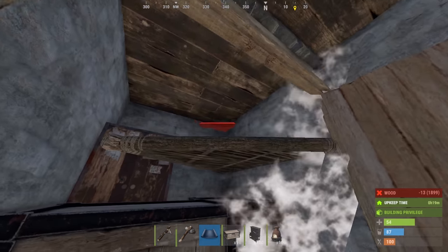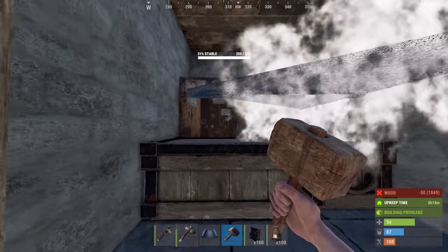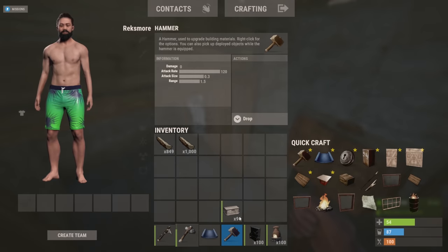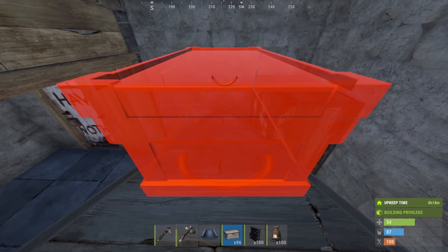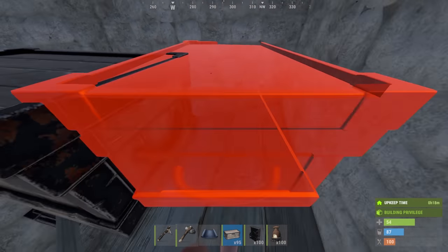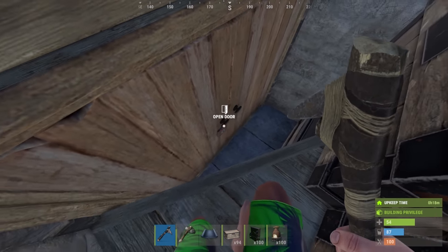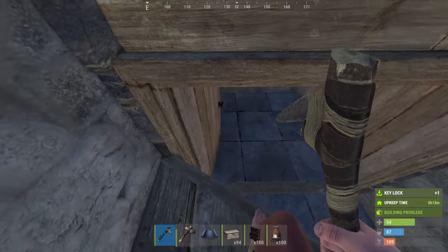Coming inside, you can then build off that exterior ramp piece, upgrade that to wood or stone, and place your top shelf box. It can be sometimes helpful to remove the double door when you're doing this step, though ultimately it can be done even with it there. You'll want to first place this box further out, and then you'll be able to tightly place a box right here. Sometimes because of the double door, you might end up getting stuck, and if you can't remove the lock, you could actually just have to unalive yourself there.